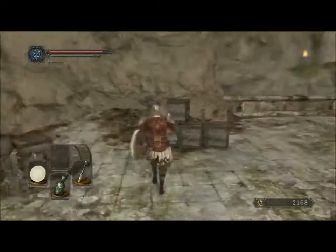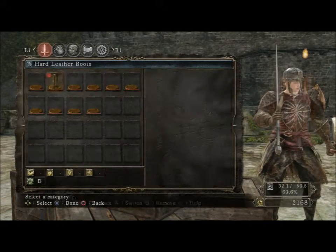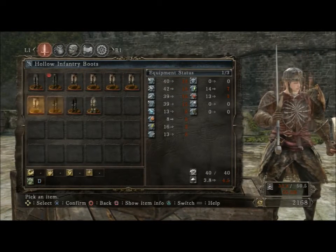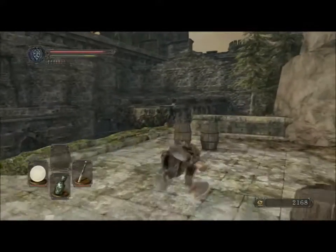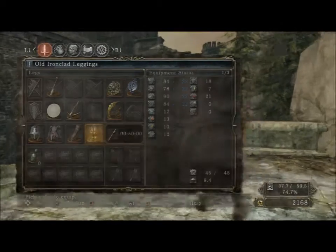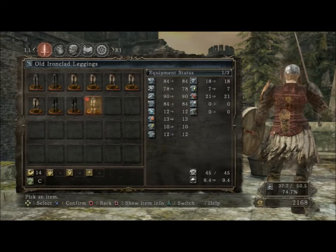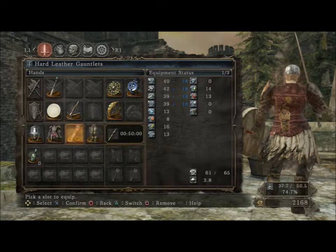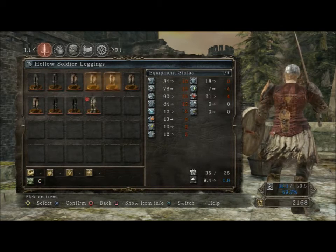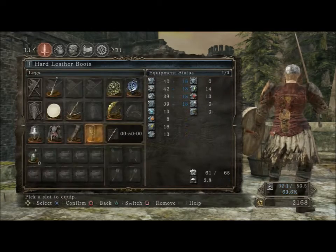Old ironclad leggings — let's see if we can finally get some gear that's helpful. Oh wow, we're super heavy now. How much do those weigh? We gotta keep it under 60% load or something. I only weigh 9 pounds but I can't be that slow — I dodge way too much to be that slow. Gotta put these back on — 35, okay.